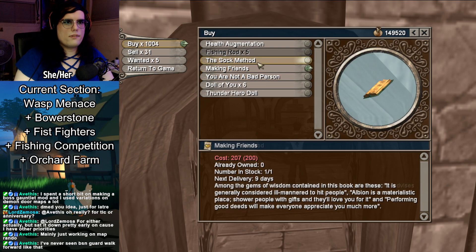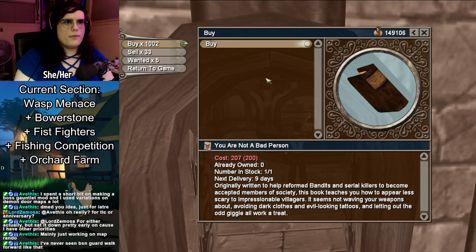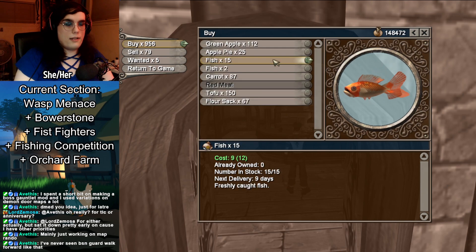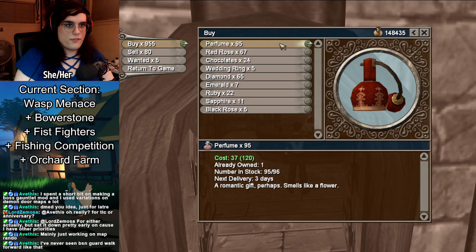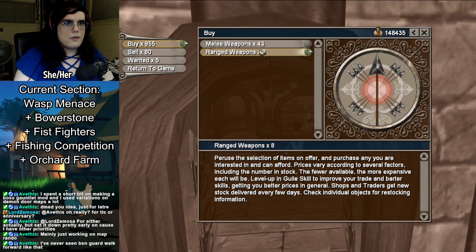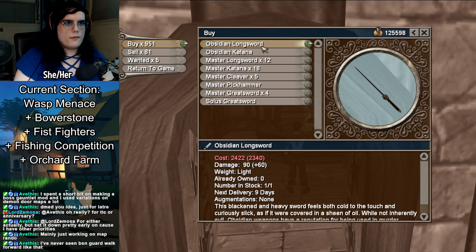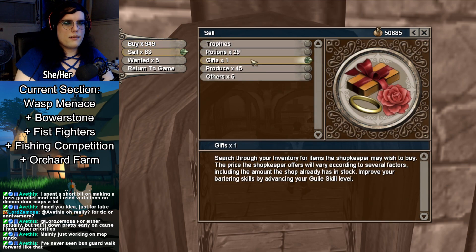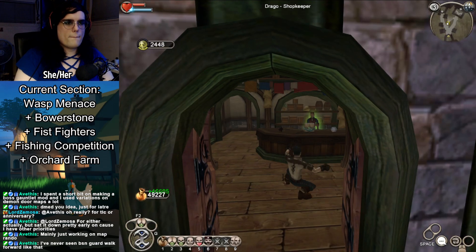Buy will potions, buy the books, buy the Thunderdoll, buy all of his red meat, buy a perfume. Buy Master Longbow, buy an Obsidian Katana, buy Zola's Greatsword. And then that should be everything.